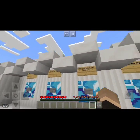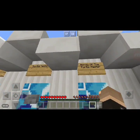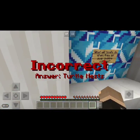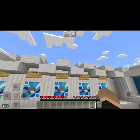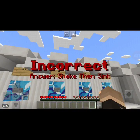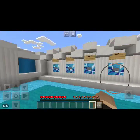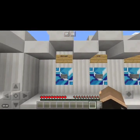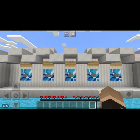Next up, which of these is not a new feature? The options are: plain pumpkins, stripped logs, stripped ships, new variants of buttons, tortoiseshell nests, arrow of the Turtle Master. I think it's stripped logs — no, tortoiseshell nests. Oh, so they aren't new? Yeah, they're not. What was I thinking? Now, what do boats do when they go over bubble columns? They shake, then sink — or nothing? Oh, that's cool. Next: what Java Edition version will the Update Aquatic be added in? It's 1.13.